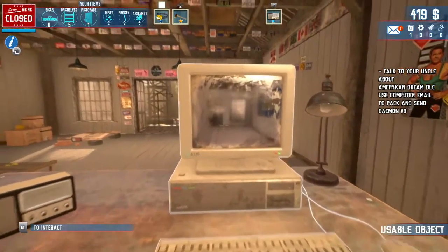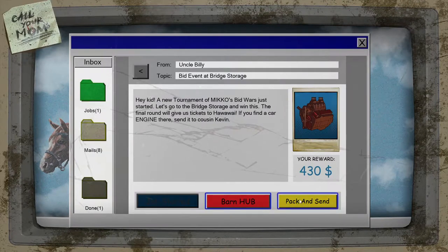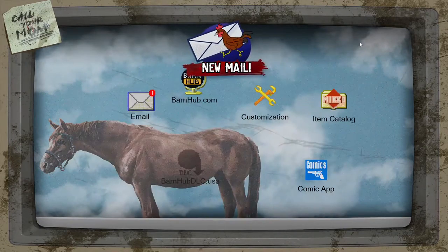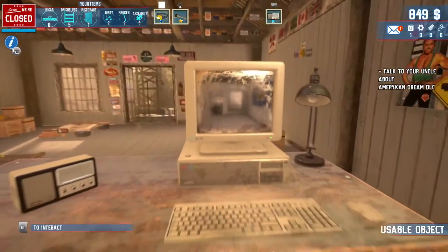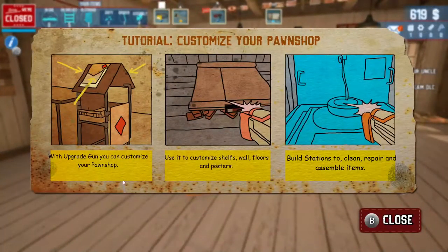Let's get that upgrade gun. It allows us to do all kinds of stuff — with the upgrade gun you can customize your pawn shop: shelves, walls, floors, and posters. Build stations to clean, repair, and assemble items. Let's turn this in as well — that's $103. Let's buy the upgrade gun.